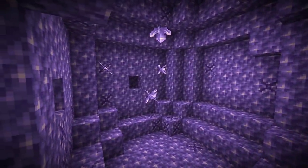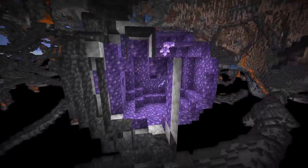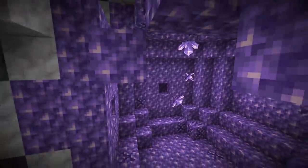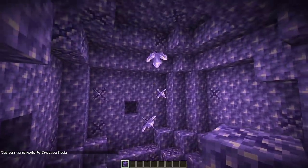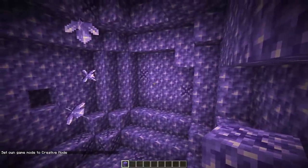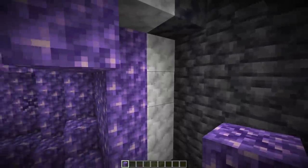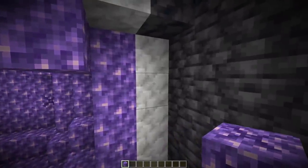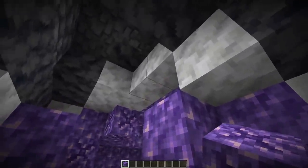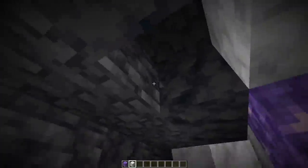Let's make an amethyst shard farm. Of course we need to find a geode first — this is quite a bit of effort to make a farm, so I would recommend going for a large one. I found this one here, which should be about medium size. One of the first things you need to do is excavate it so only the budding amethysts are left. The flying machines take quite a bit of space, so on two of the horizontal axes you need to leave about 15 blocks of space next to the last geode.